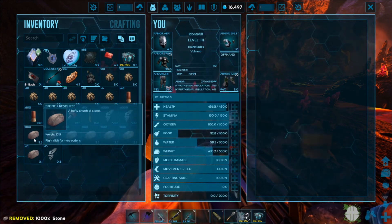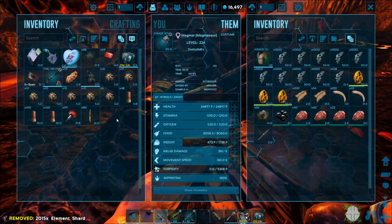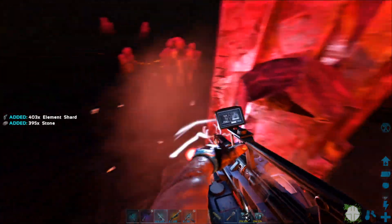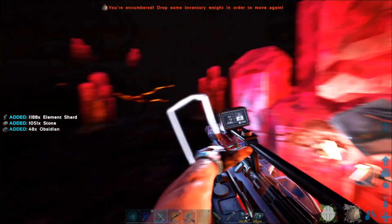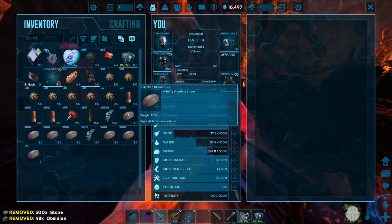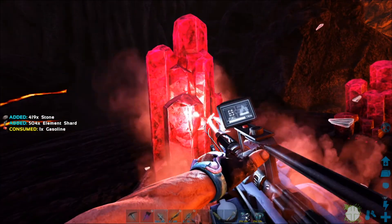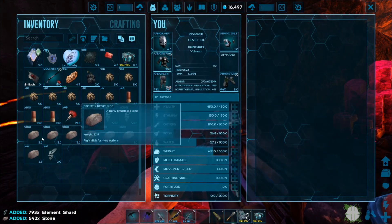If you don't really want to see the final boss and just want to see the tech gear, stick around — that's what we're doing today. I'm going to be harvesting up a bit of element here because we're going to need quite a bit for the tech gear. I want to check out the grenade launcher; I have crafted up grenades beforehand and I have quite a few ready in my inventory.